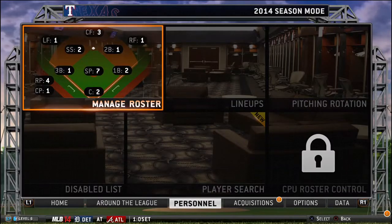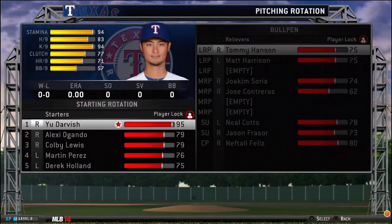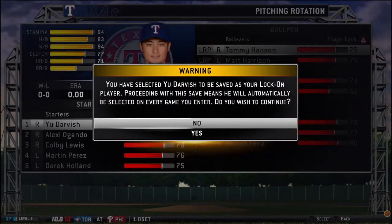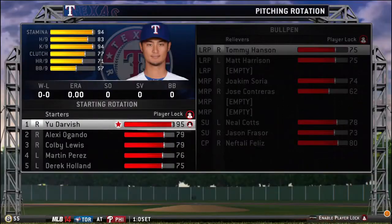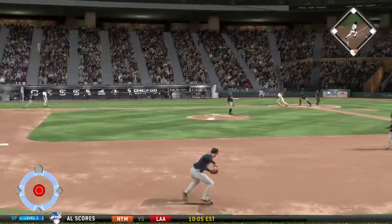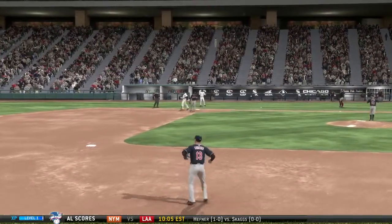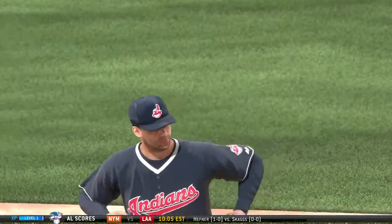In season-based modes, you can lock onto a single player for the entire season by pressing the option button in the pitch rotation or batting lineup screens. Player lock and quick counts are just two ways to experience season modes in an expedited fashion. There is also a manage-only mode and sportscast manager mode in franchise.